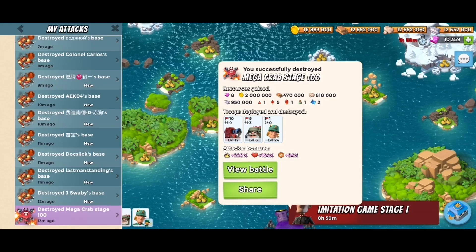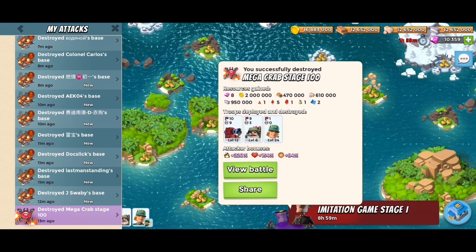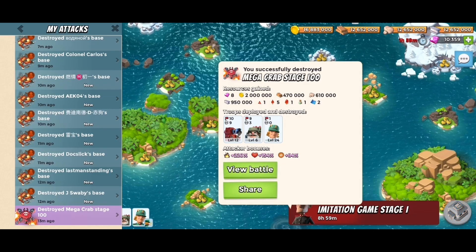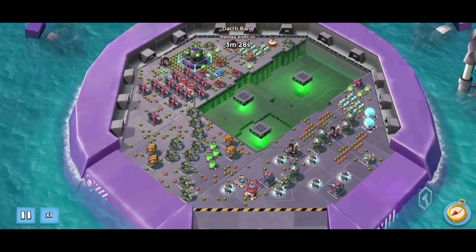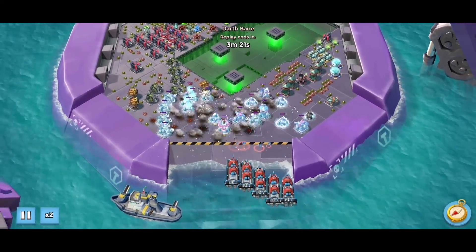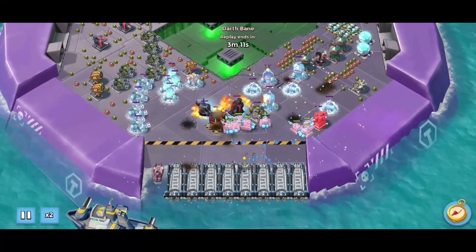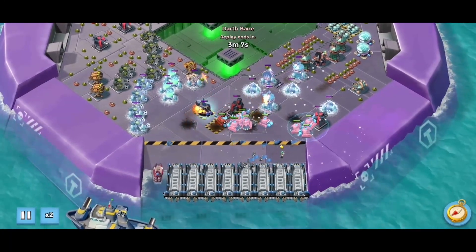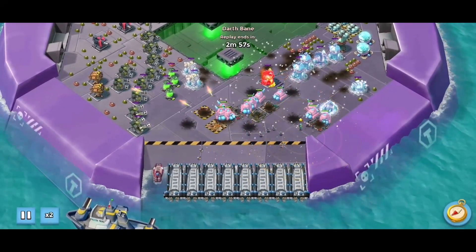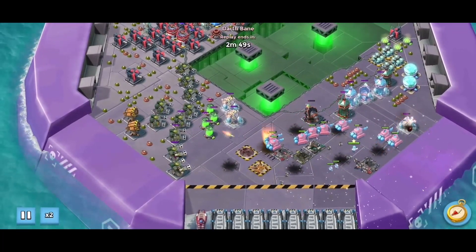Hello guys, Dave Bane here from the YouTube channel Grazer and Bane. Today I want to show you the Mega Crab Stage 100 with a first full clear. We go into the fight with our very strong combo of Sergeant Brick, 5 Scorchers, and 3 landing craft of Bombardiers. Of course we use Sergeant Brick's battle orders to accelerate the fight and deal more damage with all troops.